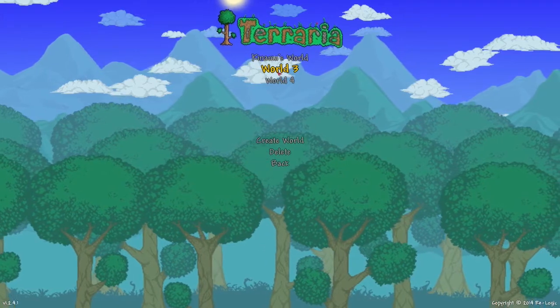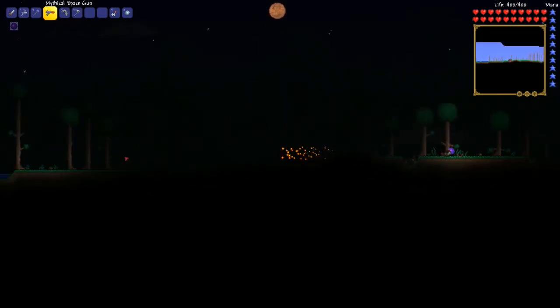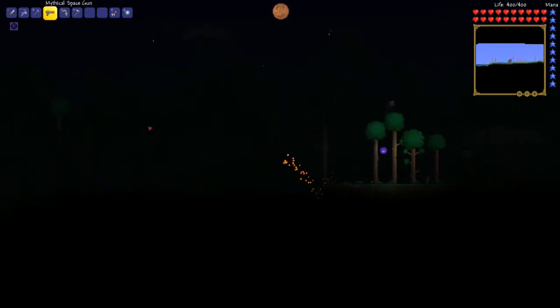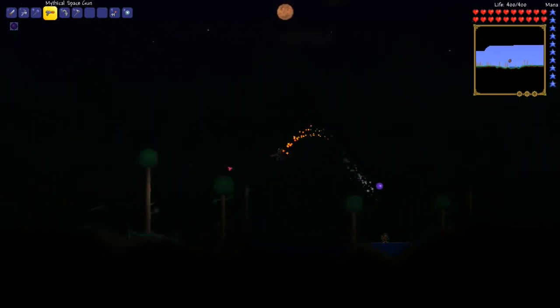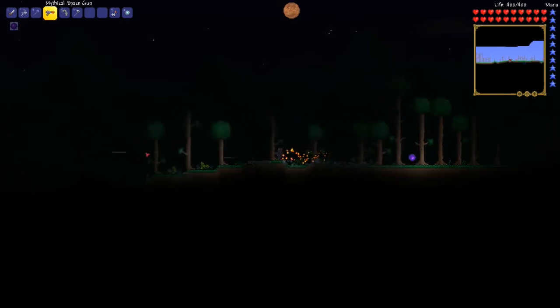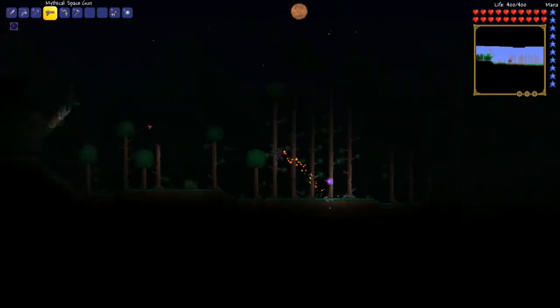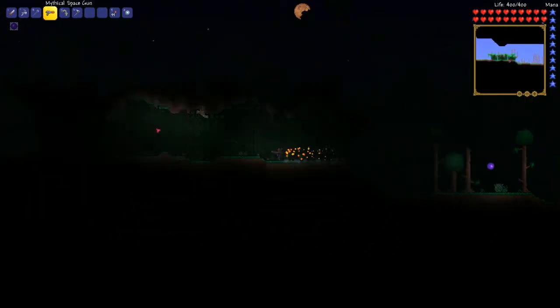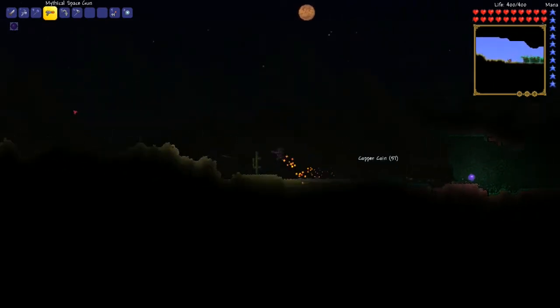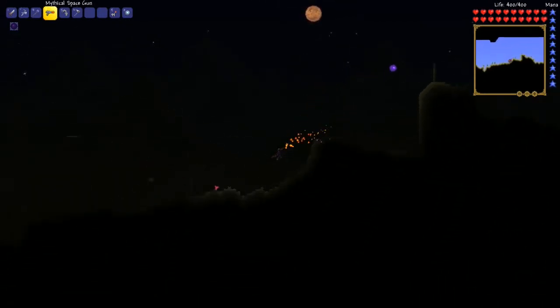You can select your character and then select your world. I've already checked out some of these because I was looking for some other items. I was actually trying to look for pyramids in the deserts. I'm just gonna spam this for some lighting. You got the desert - sometimes a pyramid can spawn right under the sand, and other times you can actually see one above ground, but we don't have that here.